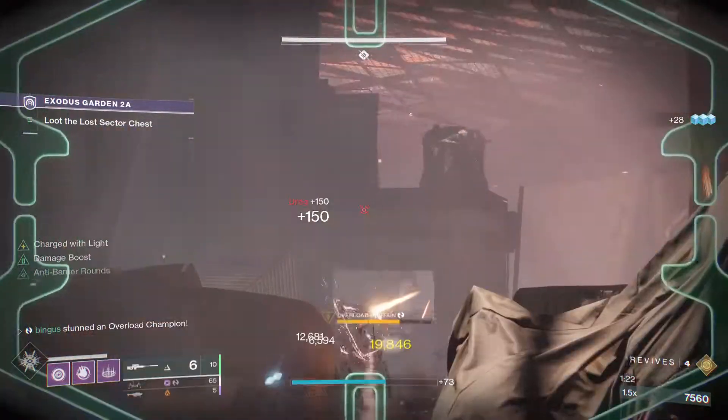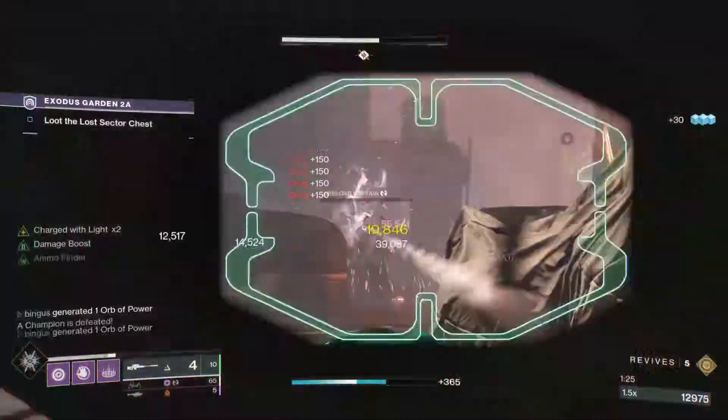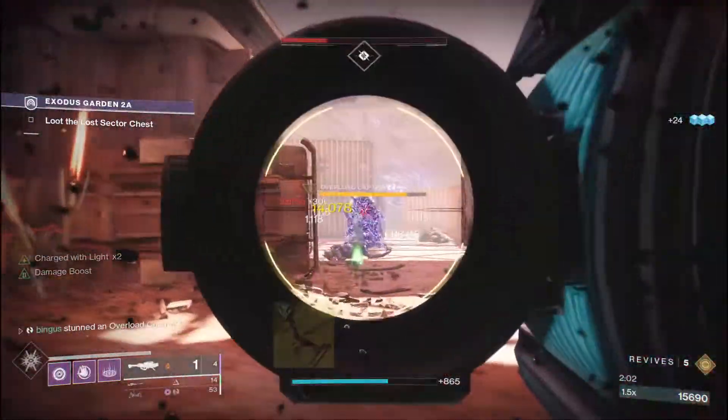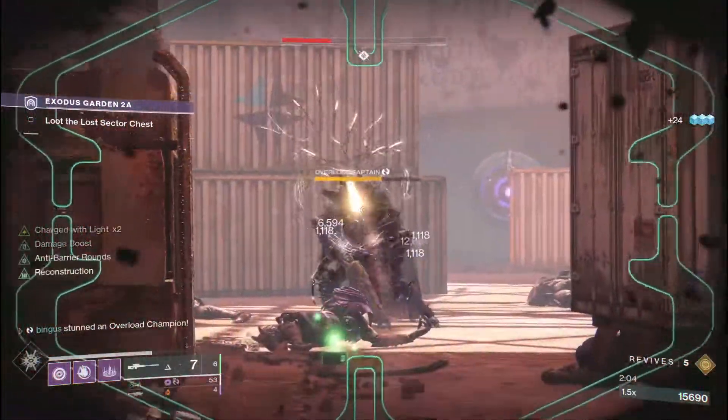We're sticking to our Bow-Sniper-Rocket combo, but swapping the bow out for a fun exotic option, Lemonarch. This synergizes nicely with the void burn, and can do quite a bit of damage due to its exotic perk.